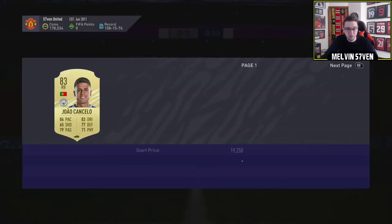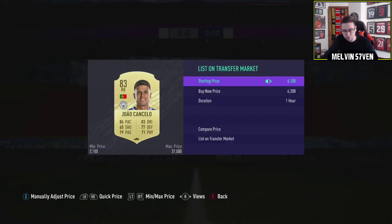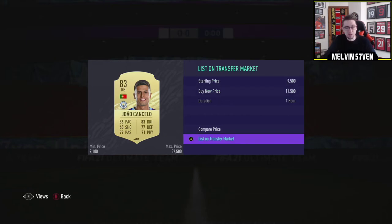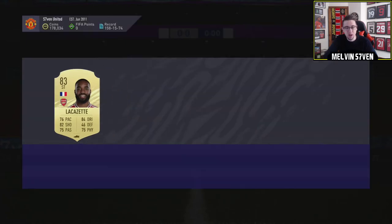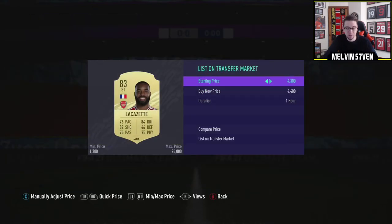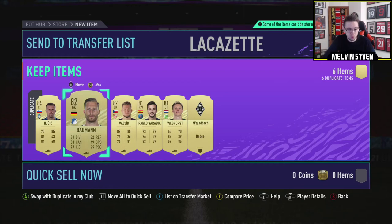There are a couple of half-decent players — Cancello and Lacazette go for a little bit, so we'll sell them. But yeah, bar that one insane day of luck I had, it's been kind of dry to be honest. I haven't had a walkout for god knows how long and I've opened quite a few packs.